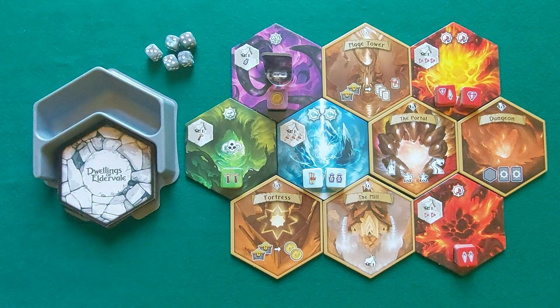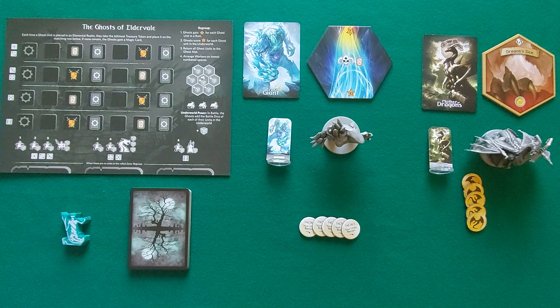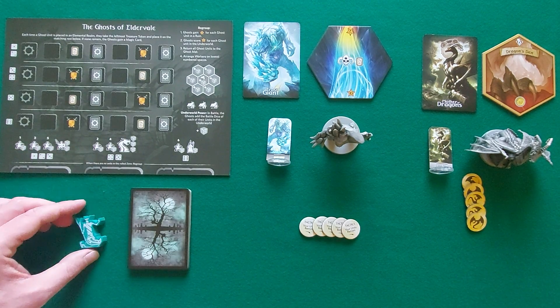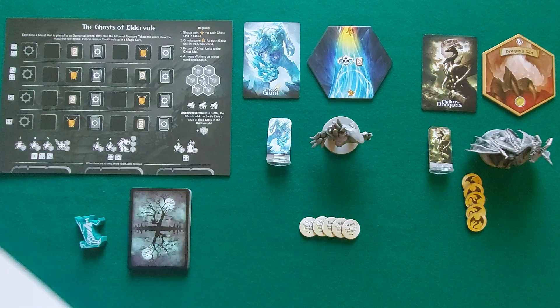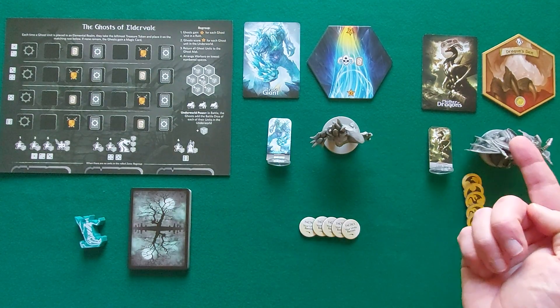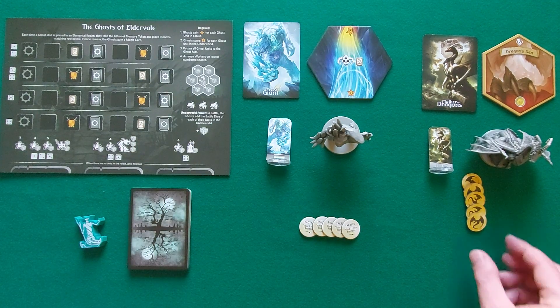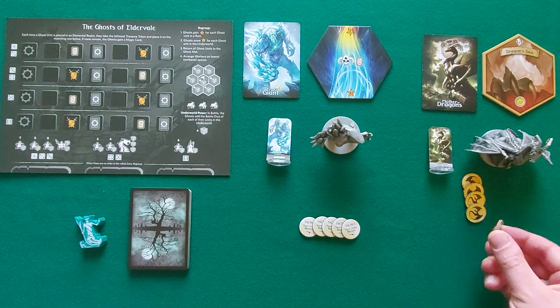Eldervale is composed of a random configuration of face-up tiles, determined by player count. Each elemental realm has one or two spaces where face-down piles of 3 treasure tokens of the same element are placed. Any Cove space hosts the monster of its element. The pile of elemental realms goes on the discard track. Monsters have their own dice. Variant components include the solo mode — The Ghosts of Eldervale — with its cards, board, and instructions, as well as the Ice Giant and Dragon Mother variants, each with stands, miniatures, cards, and hexes.